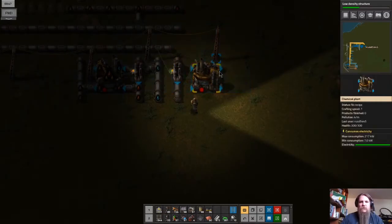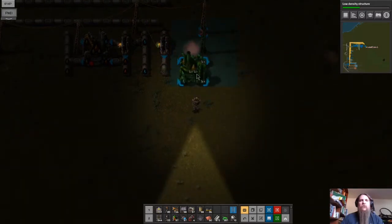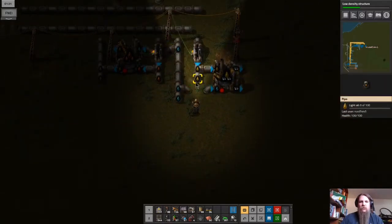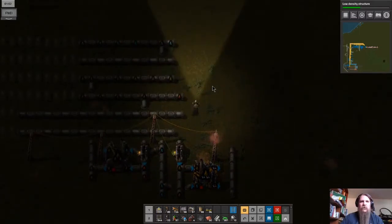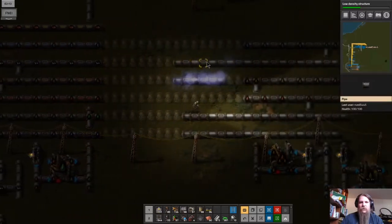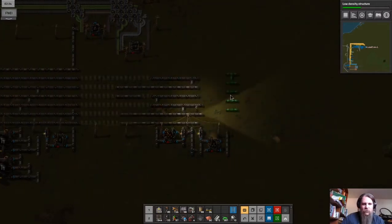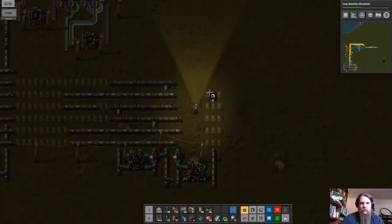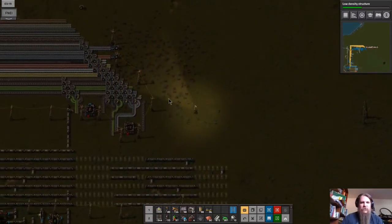We're going to have to move all this down because the cracking recipe expects the light oil input to be on the lower side. Get another underground pipe connected, connect this up — this will connect to the petroleum line. The petroleum line is the second from the top. We can copy-paste that again.